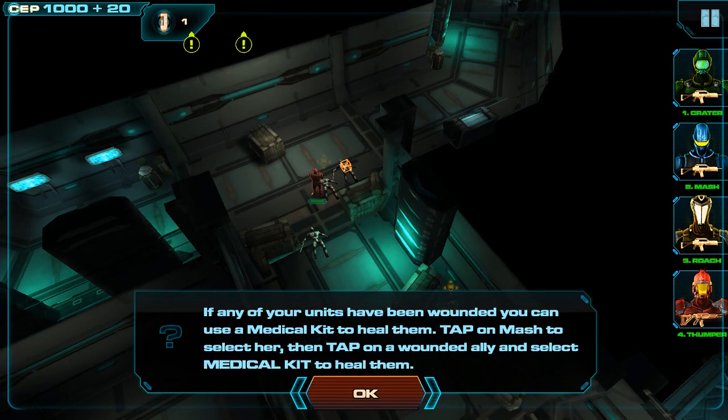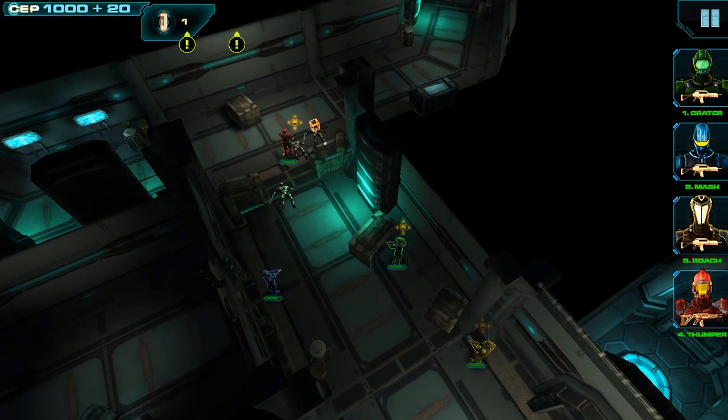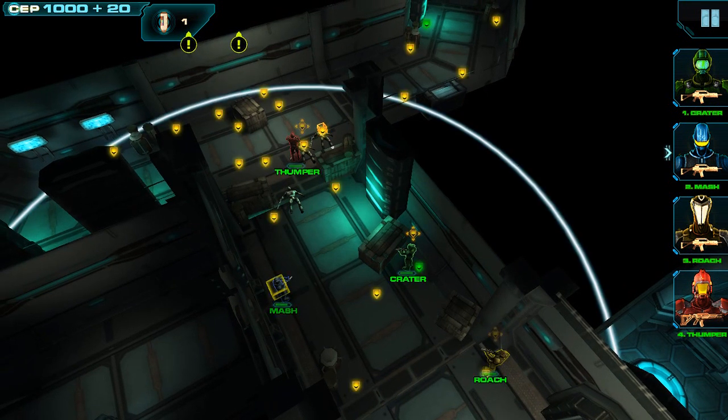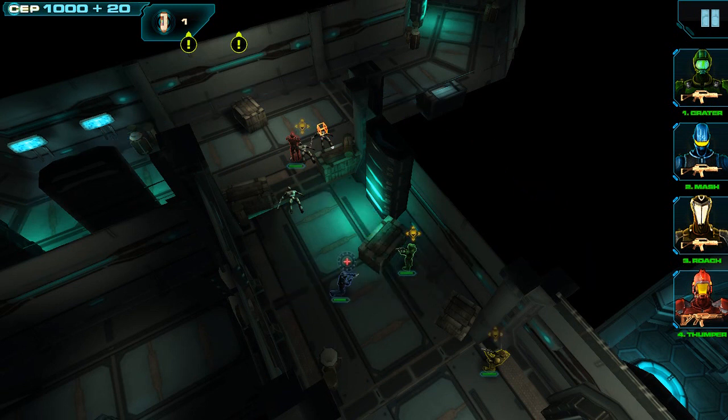If any of our units are wounded, we can heal them with anyone who has a medical kit. In this case, Mash is equipped with a medical kit. We can see Crater has taken a little bit of damage, so let's go ahead and heal him. To do that, just select Mash, then select Crater, and press the medical kit button. That's going to order Mash to move to Crater and heal him. Now he's been healed up.